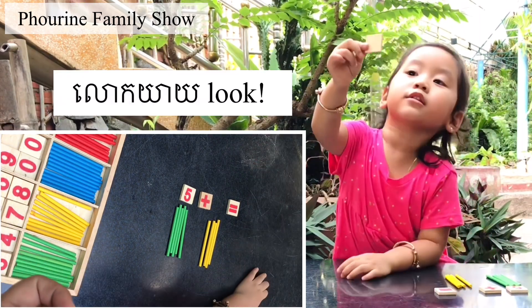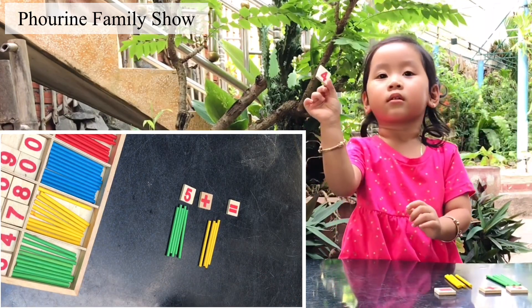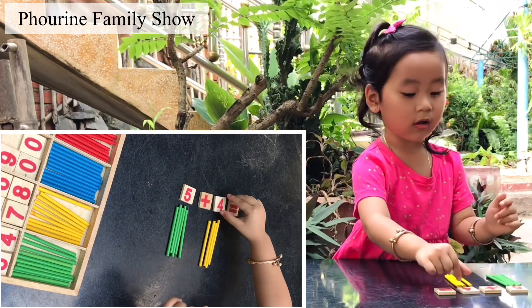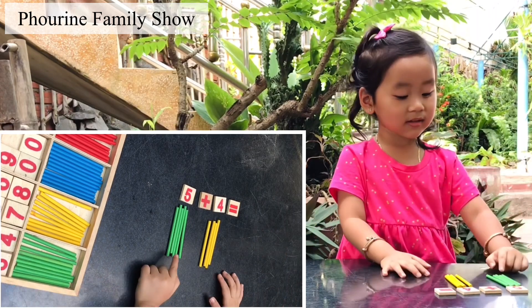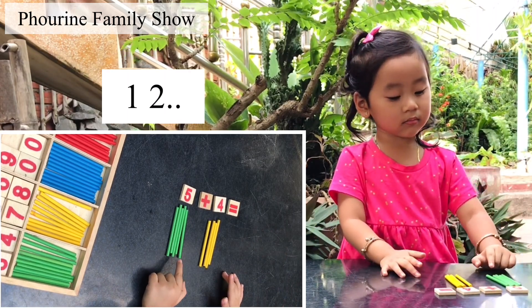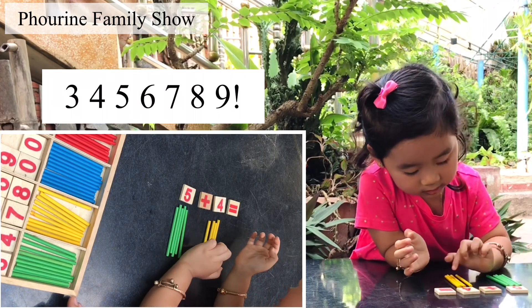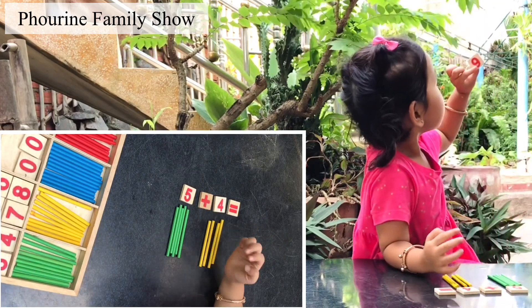Can you show it to the camera? It's number four. Number four, like a sailing boat. Where should it go? Five plus four equals. Can you count? One, two, three, four, five, six, seven, eight, nine. Yes. Good job.